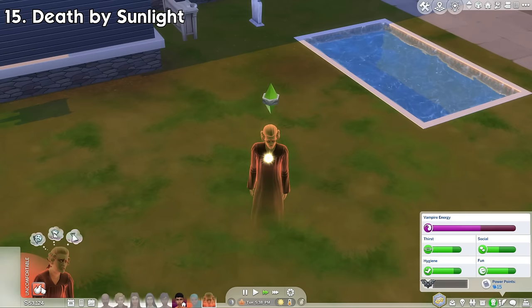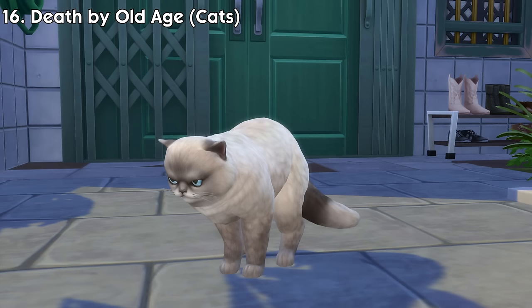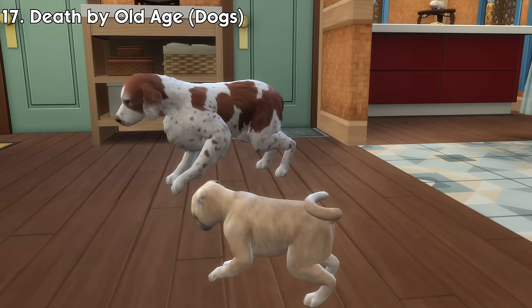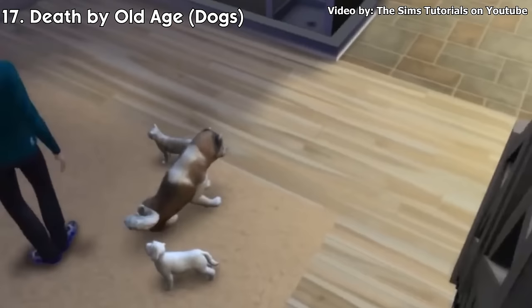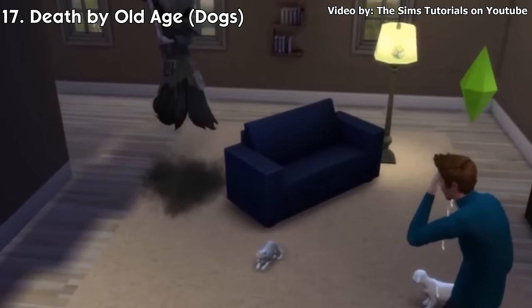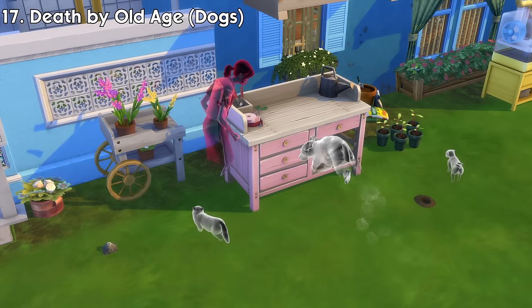In the Cats and Dogs expansion pack, there are two new types of death. Number 16: Death by Old Age for Cats. Cats have 3 life stages, and when an elderly cat's time is up, they will begin laying down and die of old age. Number 17: Death by Old Age for Dogs. The same can be said for elderly dogs — they will also die of old age when their time is up. Back when the pack was just released, cats and dogs had a different dying animation where they would lay down and look around while Grimm took their soul, then disappear awkwardly. Pets who die can also become ghosts. They can go through walls and possess objects like other ghosts. They may also howl or yowl from beyond when in a bad mood, making sims scared.